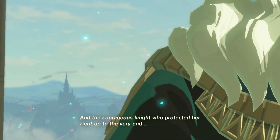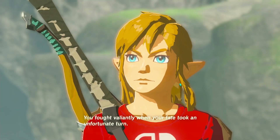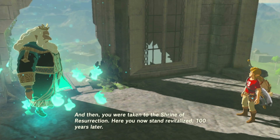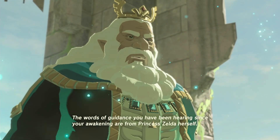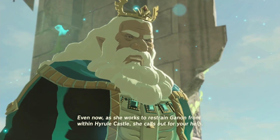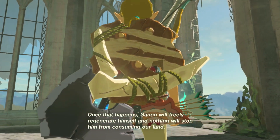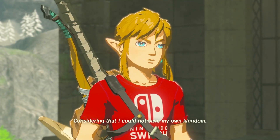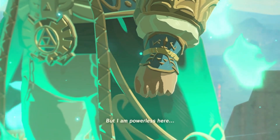'Ganon appeared from deep below Hyrule Castle, seized control of the Guardians and Divine Beasts, and turned them against us. The Champions lost their lives, as did those in the castle. The appointed knight was gravely wounded while defending the princess. Thus the kingdom of Hyrule was devastated by Calamity Ganon. However, the princess survived to face Ganon alone. That princess was my own daughter — my dear Zelda. And the courageous knight who protected her right up to the very end — that knight was none other than you, Link.'